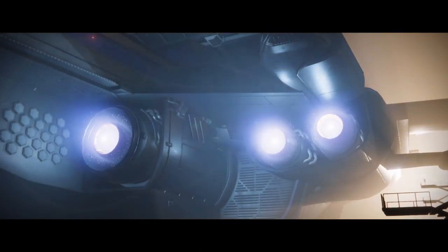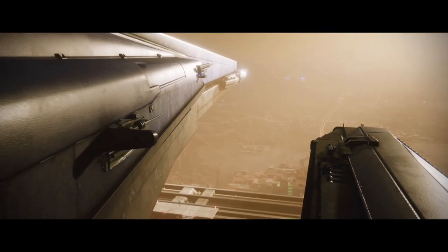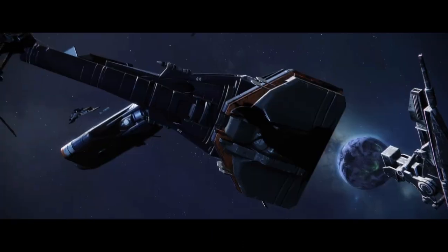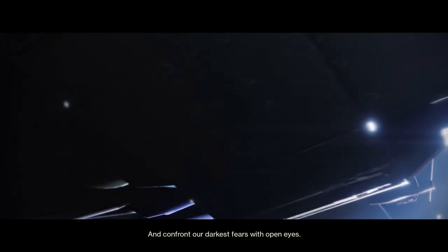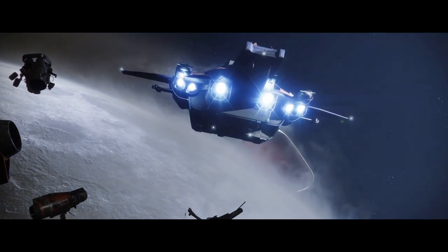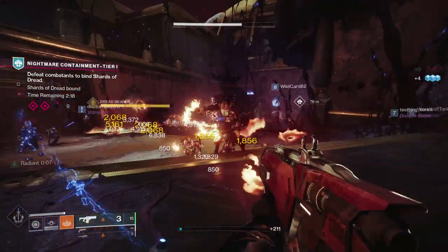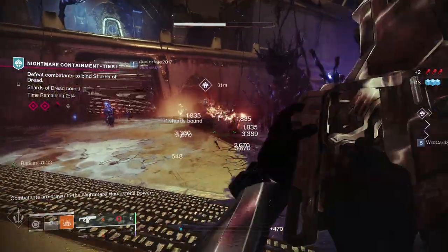Nightmare Containment is a public event similar to other public events you'll find on the planets and the moons. This takes place on the derelict Leviathan ship and when you visit the new space it's more than likely you're going to find other guardians taking part in the activity. It introduces new currencies plus mechanics that you'll have to piece together, but give it a few runs and everything will slot into place. It's a great activity for earning seasonal loot including returning opulent weapons, new seasonal weapons, and armor.